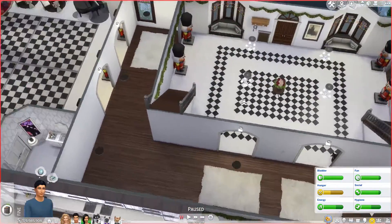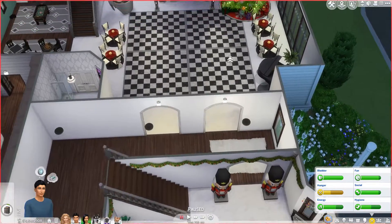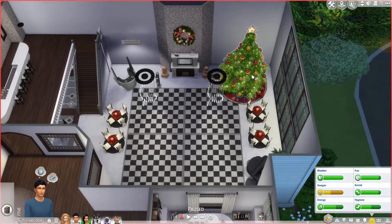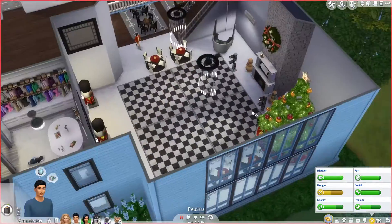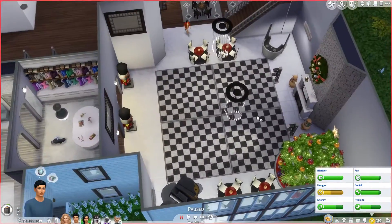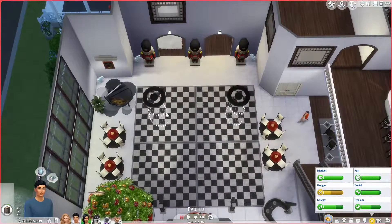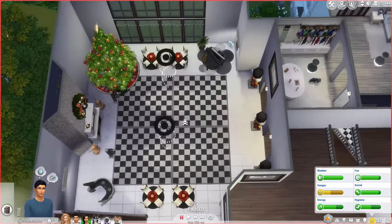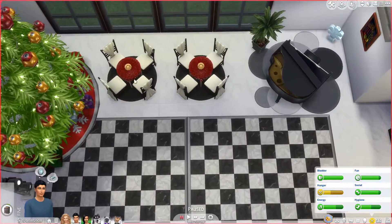The room that changed the most is this room. If you guys have seen the last part, it was just a big empty space and I had no idea what to do with it. But I have moved the dance floors over here, and basically now this is the ballroom. This is the ballroom — not sort of a ballroom, this is the ballroom. And again, I used the nutcrackers.